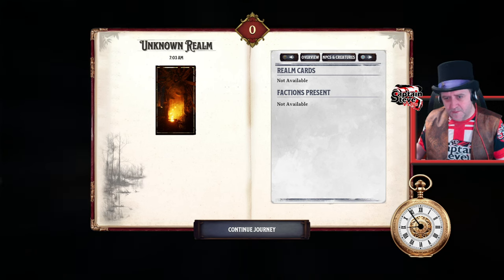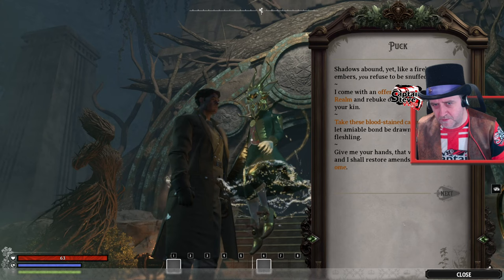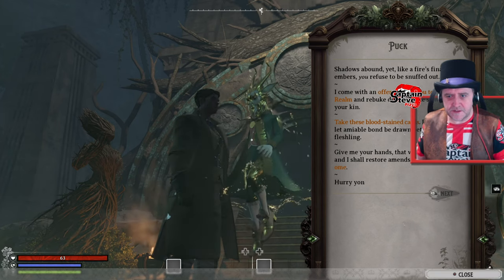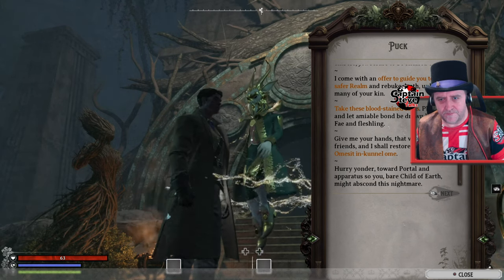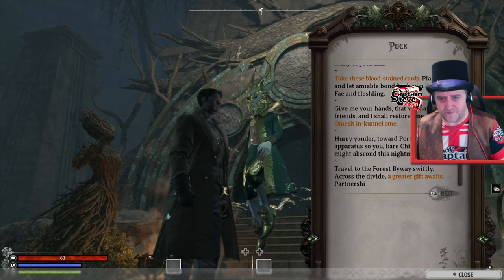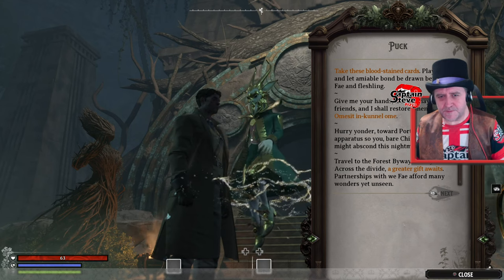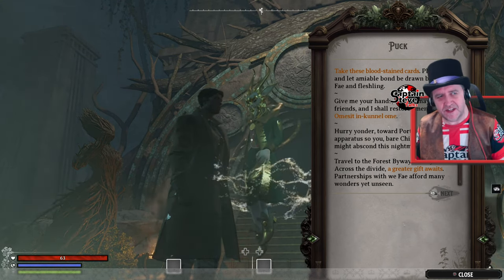It's got a nice little pocket watch and stuff on here. I've jumped in. We've had a little bit of dialogue with good old Puck, and he says he can rebuke death — that sounds like a much better offer than death itself. 'Hurry yonder toward the portal and apparatus, so you, bare child of earth, might abscond this nightmare.' To the forest byway swiftly — across the divide, a greater gift awaits. I much prefer the word fey to fleshling. I prefer realmswalker, if you don't mind.